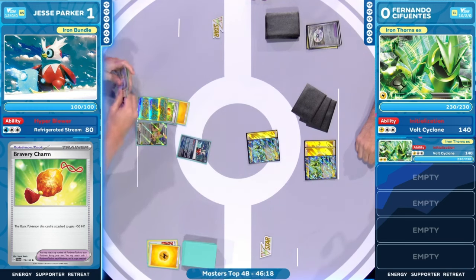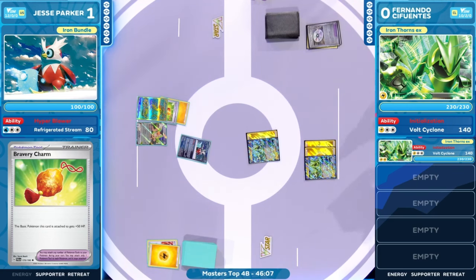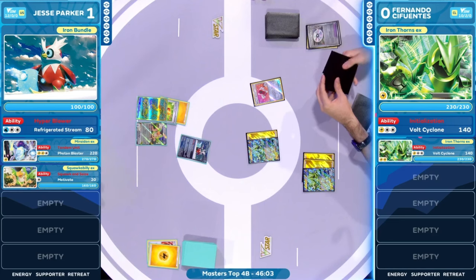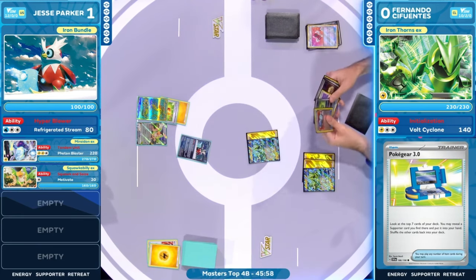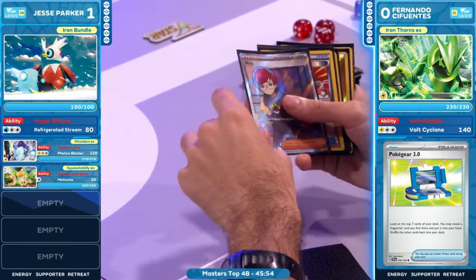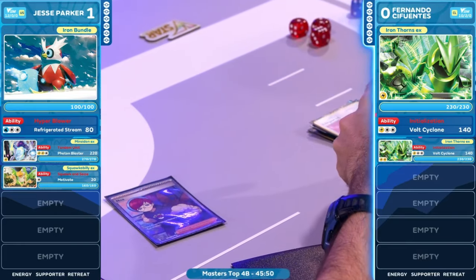Jesse's over here saying, 'You give me three turns and I'll put you in a world of pain.' This Mariodon is now a grandpa Mariodon — going a little bit slower. Back in my day, we used abilities. Fernando Cifuentes on this turn — just going to be that manual attachment from Jesse Parker. Taking things nice and slow, and Fernando is able to pick up the pace a little bit. Pokégear netting us a Penny.